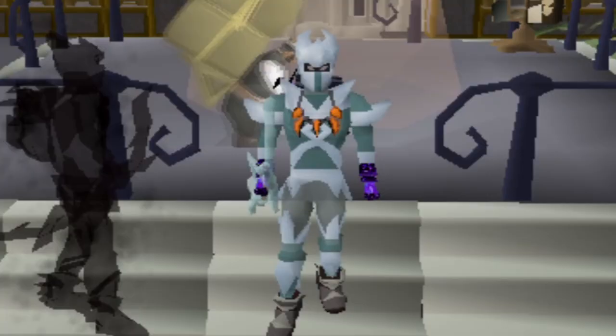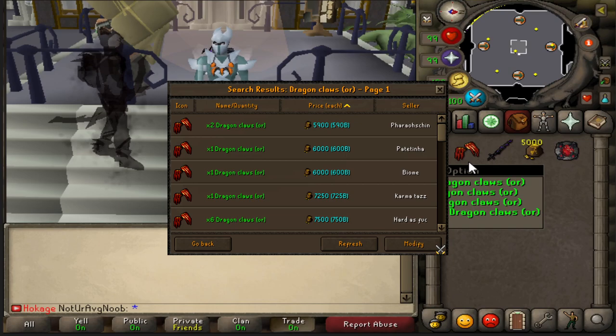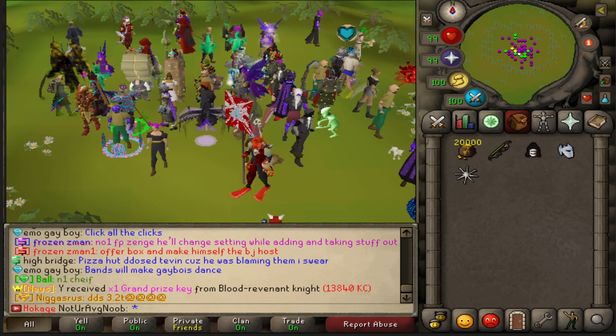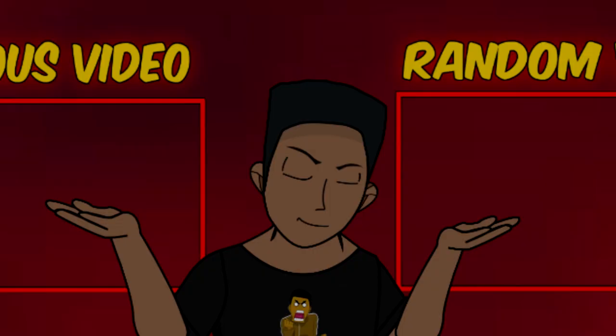I hope you guys enjoyed this video. Listen carefully — we have a big giveaway on the line. I want to give away a pair of dragon claws ore to one lucky winner, currently going in the market for over 500 bill. Then I'm going to give away a dragon hunter lance imbued — this is 700 bill plus at the moment. We'll also have two lucky winners for 250 bill cash and one lucky winner for a hundred dollar bond. To enter, be subscribed, like the video, and comment your in-game username. This is not your average noob, signing off.